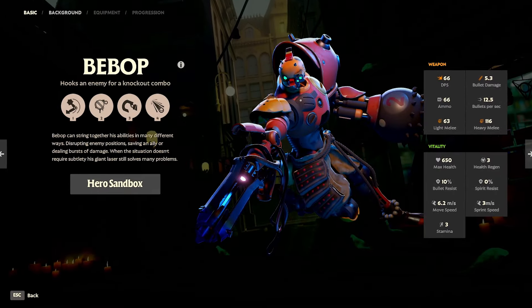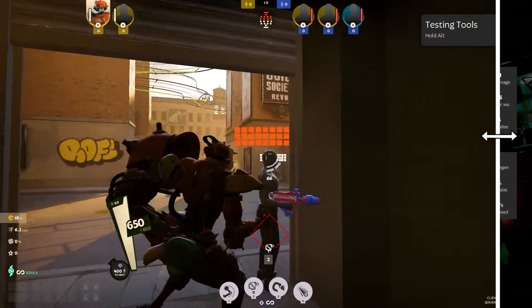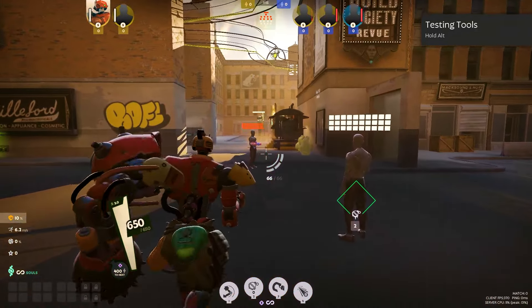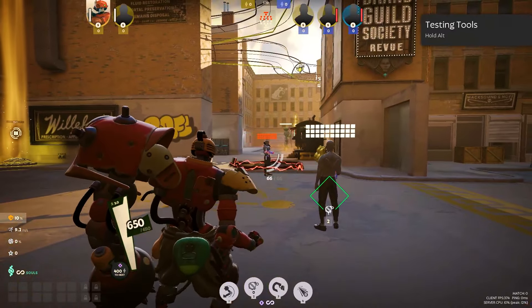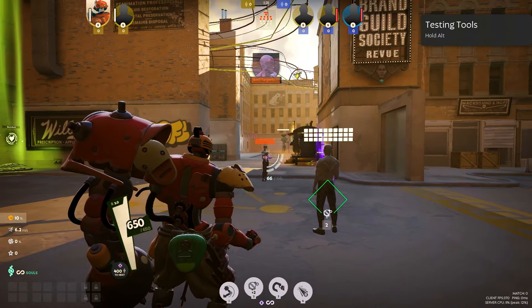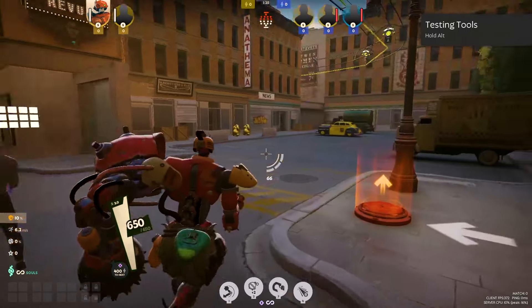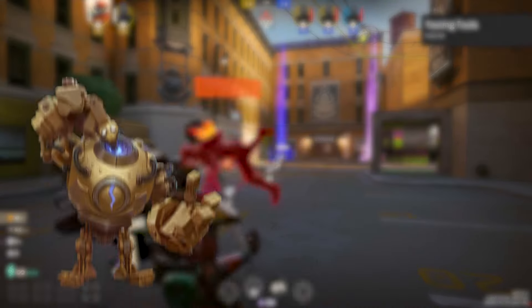Bebop is a well-rounded fighter capable of disrupting enemies with a variety of abilities, and he's super annoying. Exploding Uppercut knocks enemies back with light damage and an area explosion. Sticky Bomb attaches an explosive that detonates after a delay with stacking bonus damage for each enemy it hits. Hook pulls in the first hero hit, dealing damage to enemies, and is a great initiator — it's like Blitzcrank on crack.